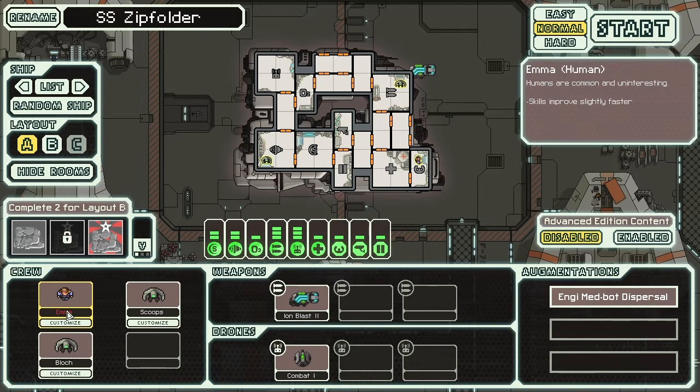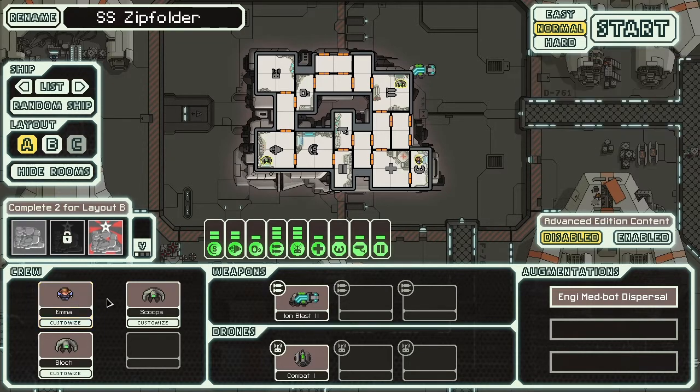We've got our crew: we've got Emma, Scoops, and Block Emma! Oh, back from the first one, we've got Emma back — that's wonderful! I don't think it's the same Emma, but we have an Emma. Anyway, let's get started!